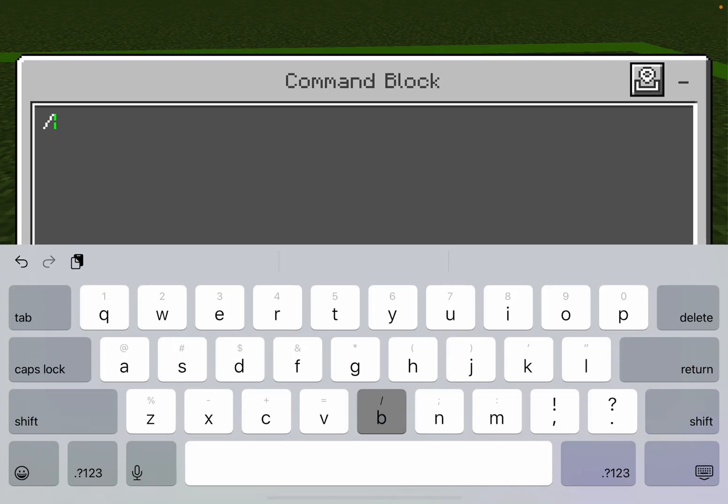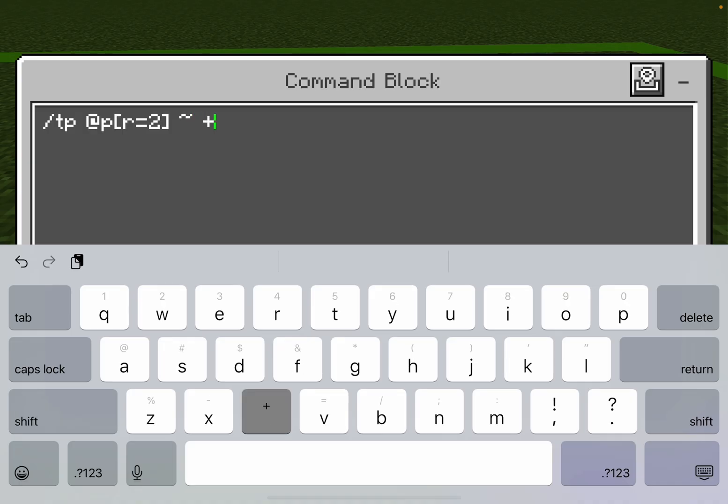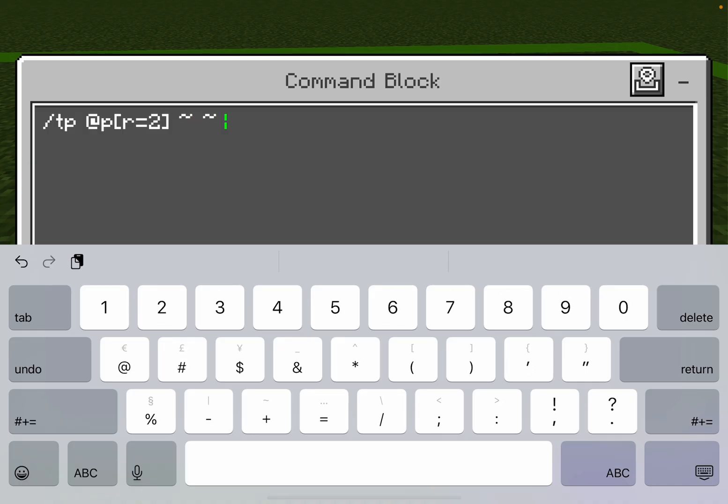Now I'm typing the command: slash tp @p, with the coordinates set to negative 10.